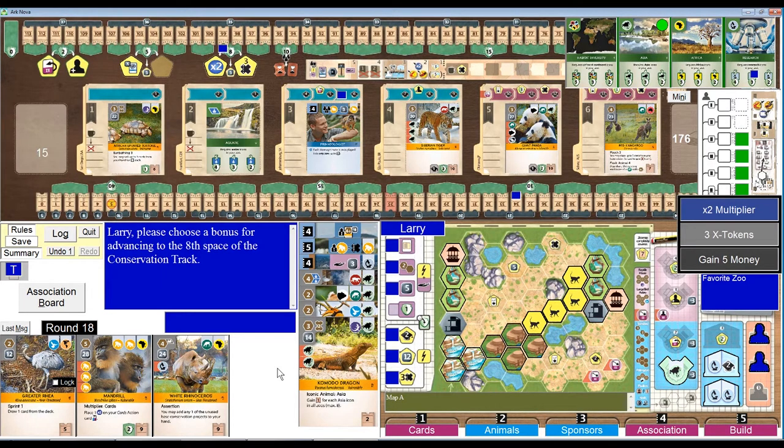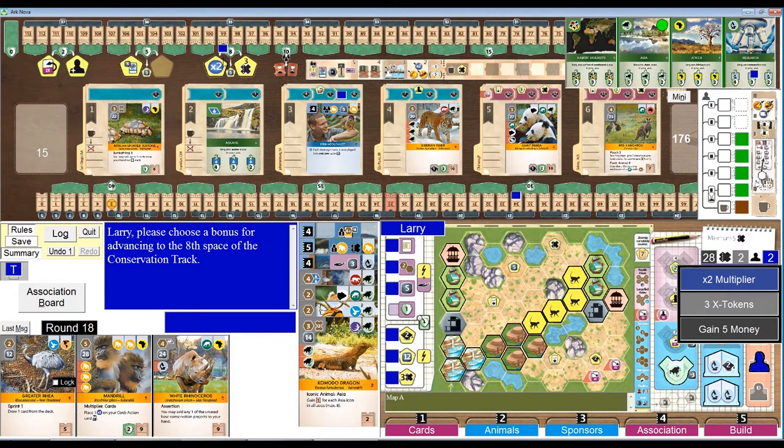For passing and hitting this space, I've got two X tokens. I could do two association actions in a row. I don't really have another card to play. I have Asia. I'm going to take the X tokens, I think. If I put the X2 multiplier on association I would have to have another worker — yeah, I only have two workers — that's if I wanted to do a conservation project twice in a row. So I'm going to take the X tokens.